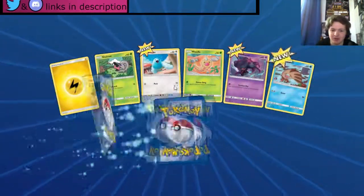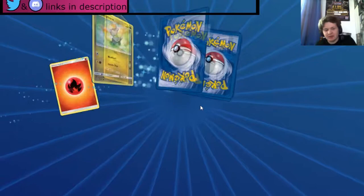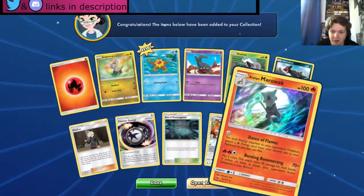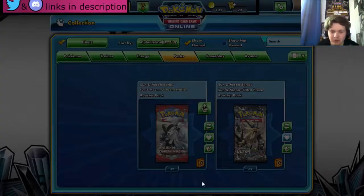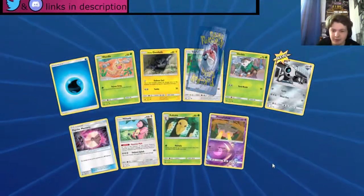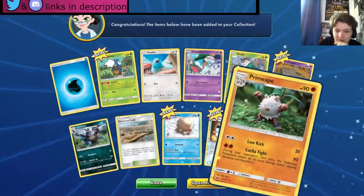We got a Shelmet, a Swablu, an Alolan Raichu, and a Gourgeist — not bad. 51 packs left — we get a Gladion and an Alolan Marowak — okay, not bad. 49 packs remaining including this one. Crabrawler and a Gourgeist — okay. This hasn't been a bad start. Been pulling a lot of GXs which I honestly never expected. I'd also like to pull staples out of these.